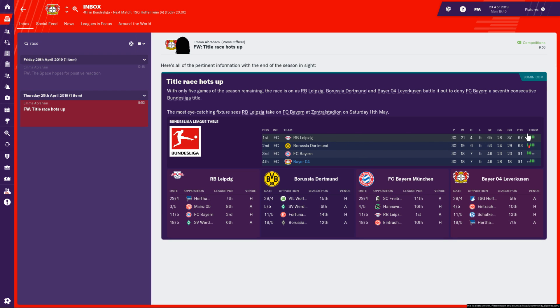Elsewhere in the league, Leipzig are leading by four points but their remaining games are not freebies — they've got Bayern, Mainz, Hertha Berlin, and Werder Bremen still to play. Borussia Dortmund and Bayern have slightly easier fixtures. There is still an outside chance this could go down to the wire. But Leipzig are currently six points ahead of us and our goal difference just isn't good enough. Regardless of what happens today, it's very unlikely we'll be in the title race, so this may well be the last match we cover live this season.